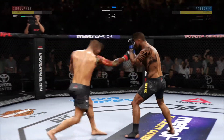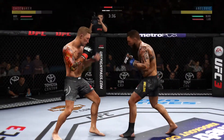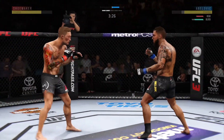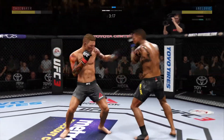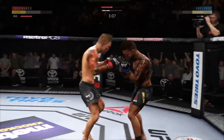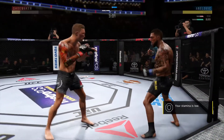Punch is blocked. Beautiful right hook, and he continues to effectively employ that jab. Glancing right hand upstairs. Tagged him. This could be it — he's in big, big trouble.